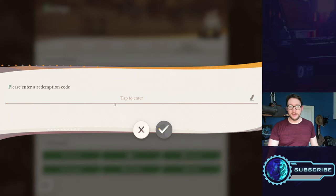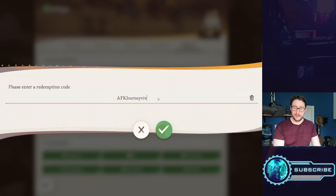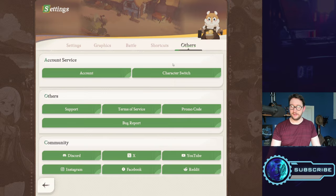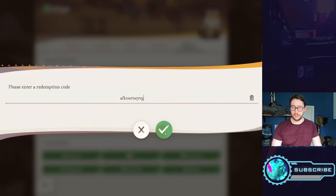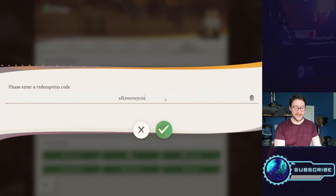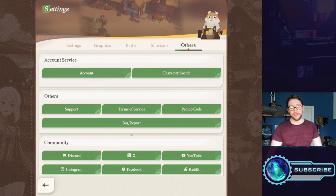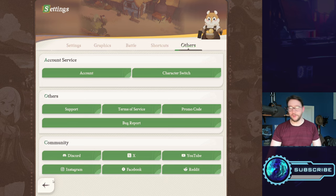When you want to redeem a code, go to promo code and type it in — capitalization doesn't matter. Some examples: 'afkjourney viva,' 'afkjourney tgt,' 'afkjourney vg,' 'afkjourney nogla,' 'afkjourney cmk,' 'afkjourney de.' Loads of codes are coming out practically every day. I'd recommend you just go and claim all of those resources pretty much instantaneously.